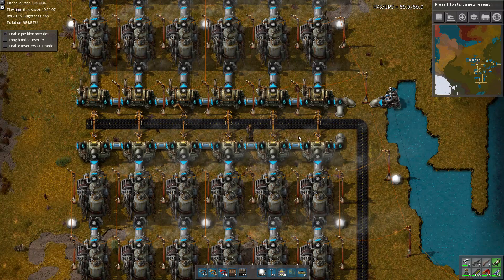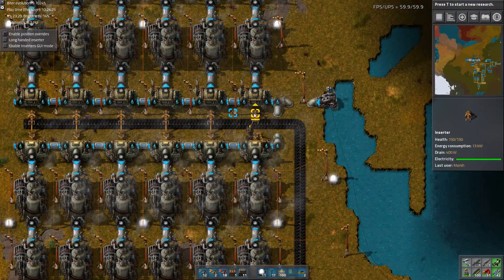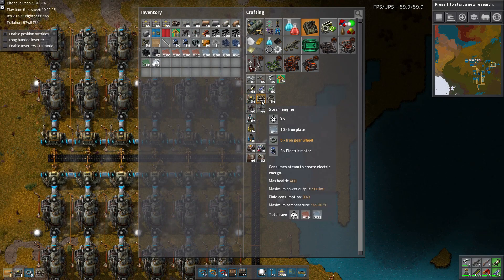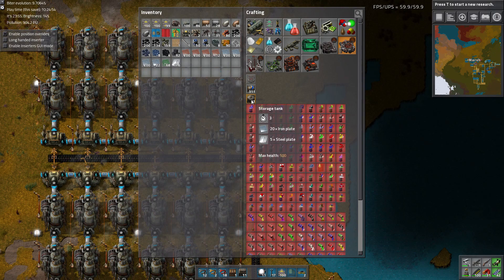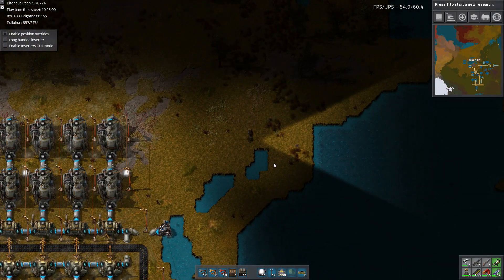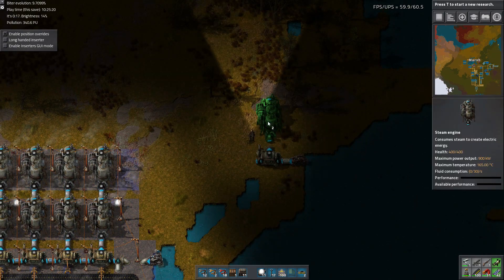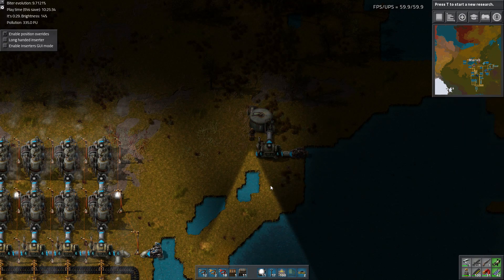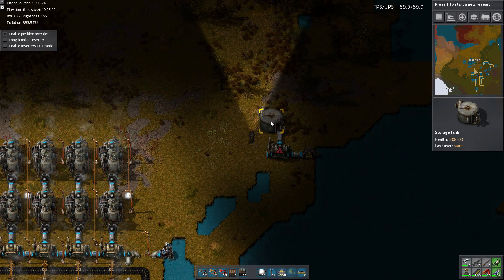But the problem with this setup is, as mentioned before, if the factory starts losing power, these inserters are going to move slower. So we need to create an independent electric network to supply these that is not sensitive to that power loss. Let's make a pump, a boiler, two steam engines for symmetry, and the steam battery part — a storage tank. You can store steam inside a tank and use it as sort of a battery. Per unit of space, a storage tank filled with steam holds much more energy than an accumulator.